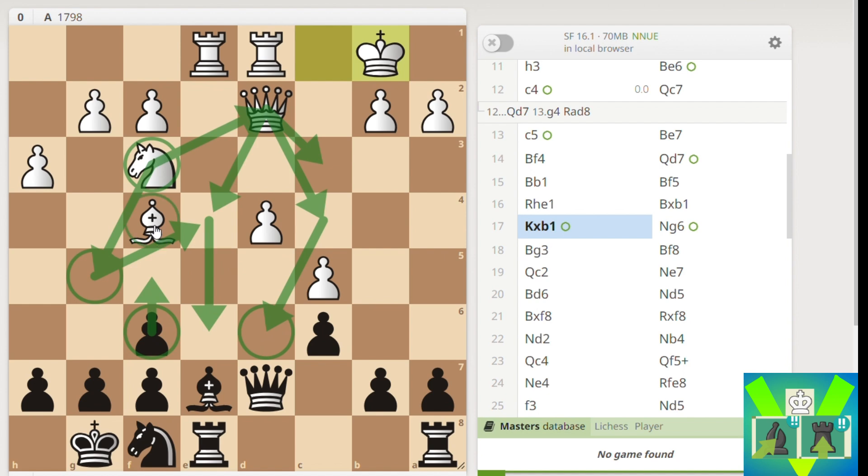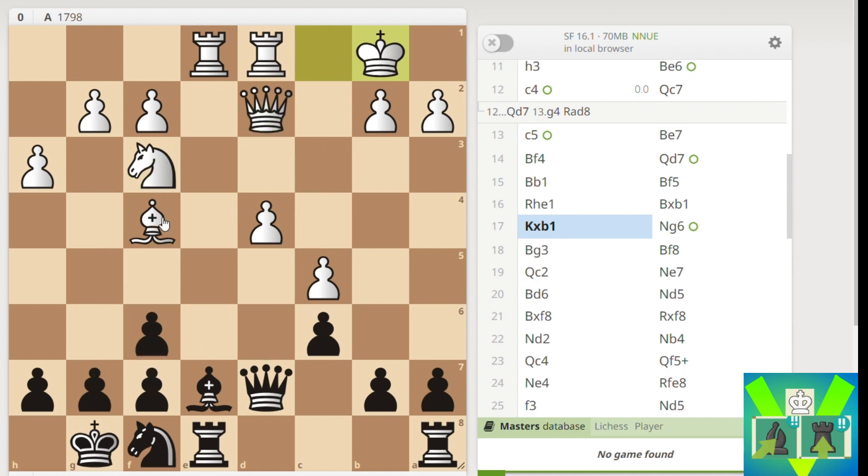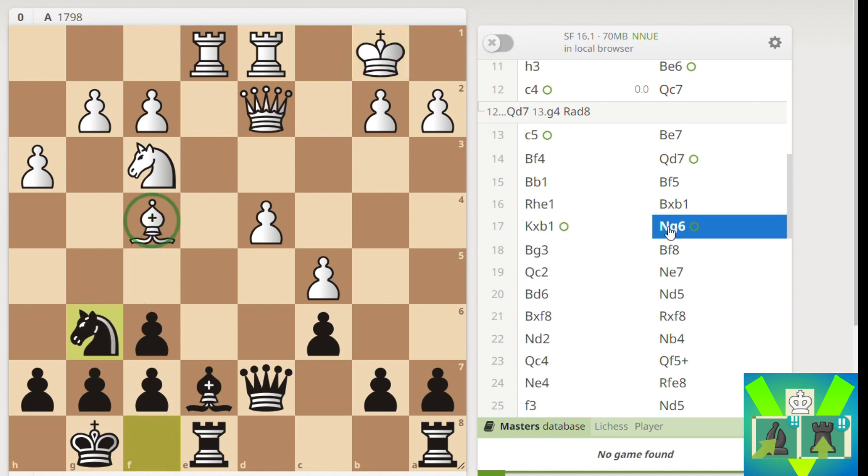If I push F5 at any point, White can go Bishop E5 and safely claim an advantage. If I push G6, all of a sudden White has Queen H6 and the weaknesses on the dark squares become evident, which is better for White. So I go Knight G6. My idea is to bring the Bishop to F8, put the Knight to E7, put the Knight to D5, and at some point play G6 and Bishop G7.